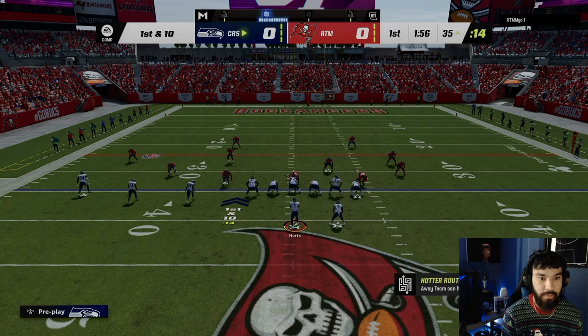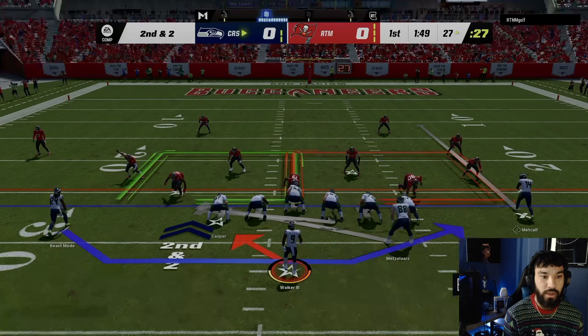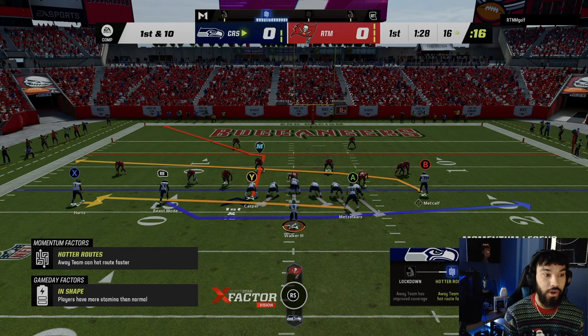We got him involved in the run, now let's get him in the passing game. Yes sir — right there, we love to see it. He didn't get the juke out but it's a good catch. Now let's do something glitchy — a little wildcat counter. We're gonna fake end it off to Marshawn Lynch and take it ourselves. Oh yeah, get the outside, cut out baby — that's the first down! That wildcat play is glitchy.